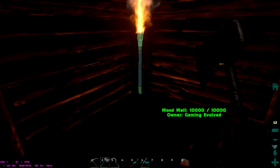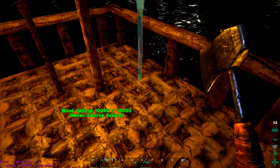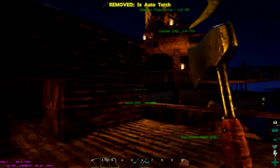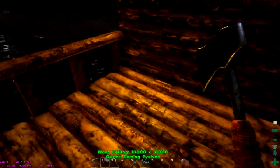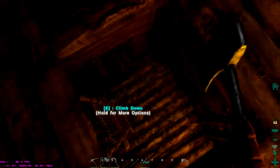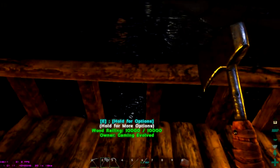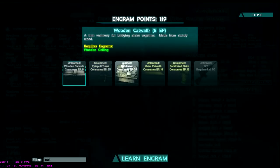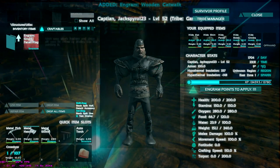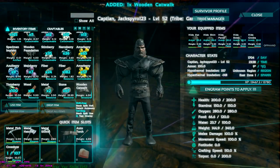Now let's light up the top. There we go, that should be fine. One torch here and one torch here — this one's a little bit too close. Pick up, put it right about here. There we go. Boop, boop. So now we have to do that. Maybe break this one — demolish catwalk.